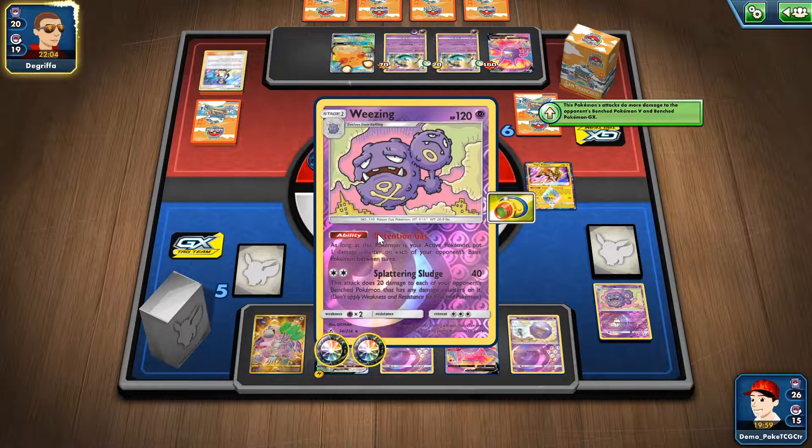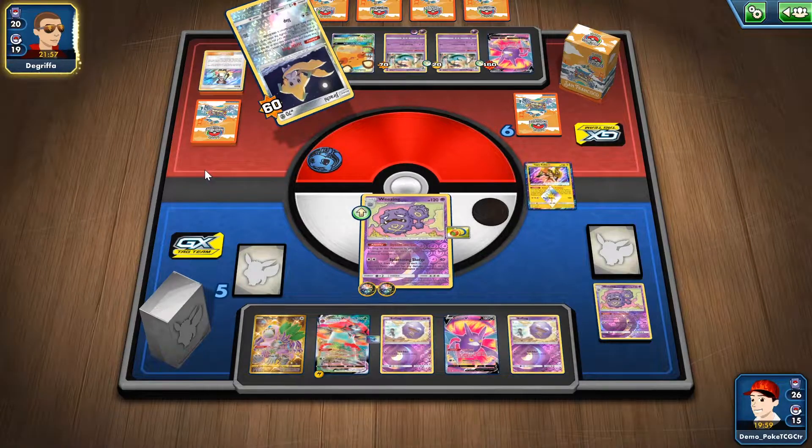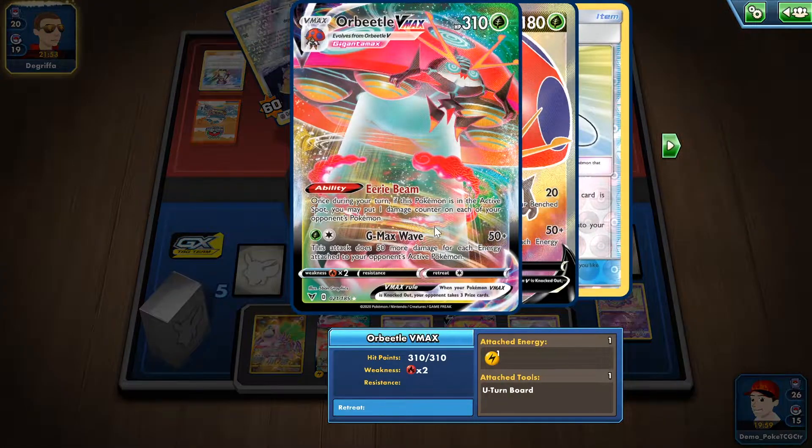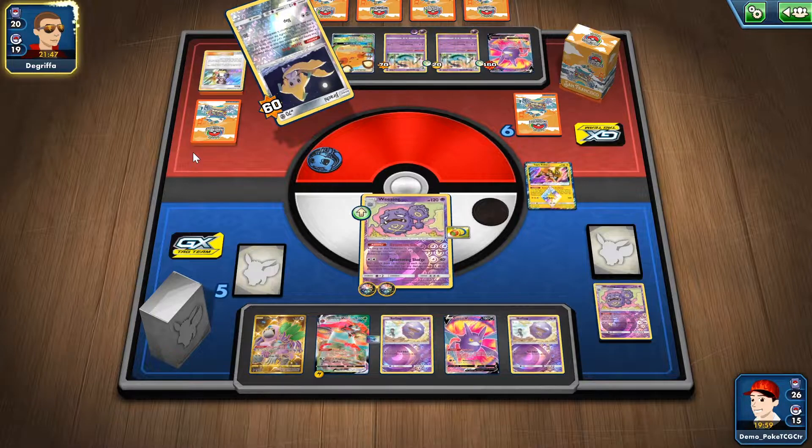This Crobat should be knocked out next turn, but I might also be knocked out by Phantom Force as well. This Dragapult is gonna be really hard to deal with, but luckily I have G-Max Wave to hit for like 150, plus Eerie Beam can potentially cause a lot of damage to my opponent as well.